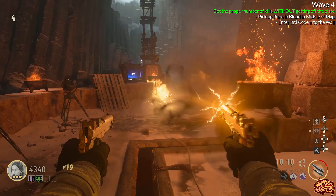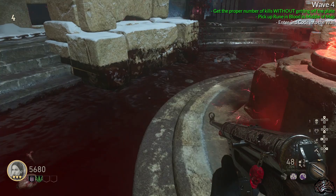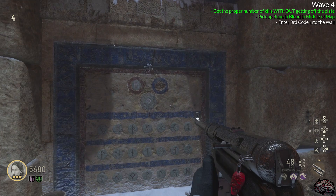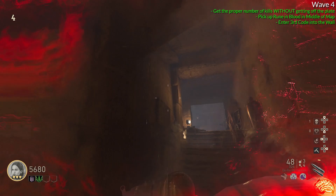Keep standing on the plate and keep getting kills until you hear the same activation noise from the rune walls. Once you hear that noise, get off the plate — in the middle where the blood is, there will be a rune sitting on the ground beneath one of the mouths. Pick it up and place it in the rune wall for the third and final slot. You now need to put the third rune code into the wall. First use vision mode and run around the map to see if you can get it to spawn in. If you're not able to find it, use the list from before and brute force to find the code. Get the wall to light up red and you are basically done with this Easter egg.